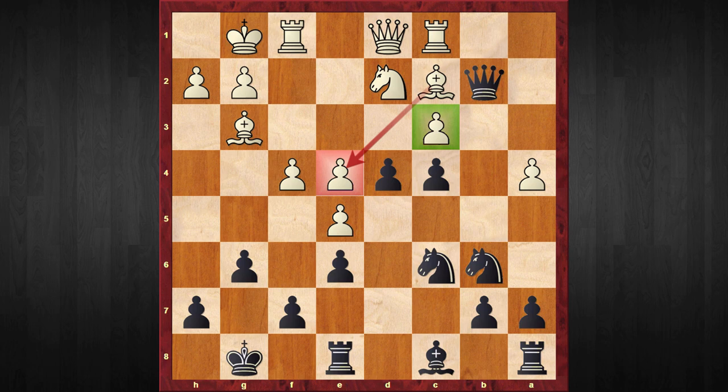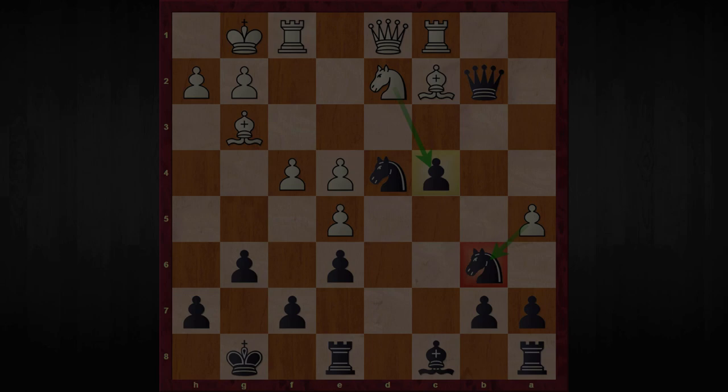If my opponent responded with a5, then after d captures c3 Black obtains a very good position. In the game he decided to capture the d-pawn, and after I captured with my knight, he responded with a5. At first sight this looks threatening because White is attacking the knight, but White has overlooked an important tactic. I'd like you to pause this video and find the amazing resource which gives Black a winning advantage.